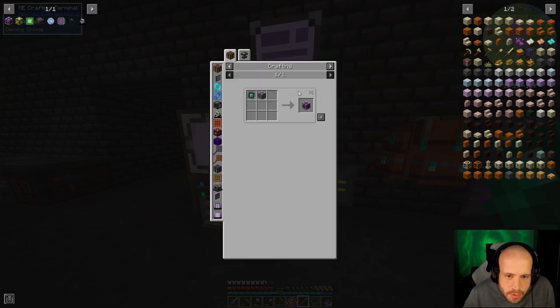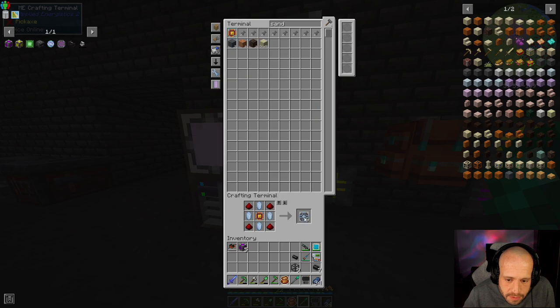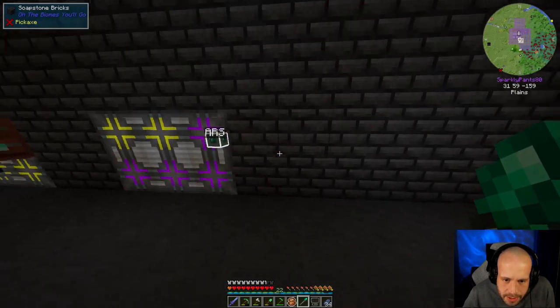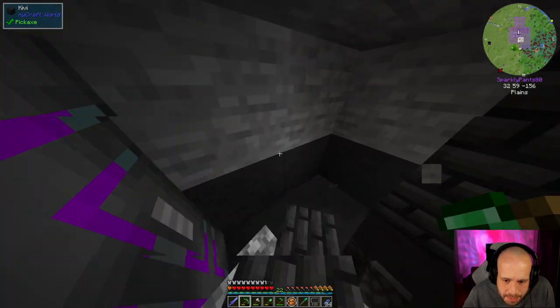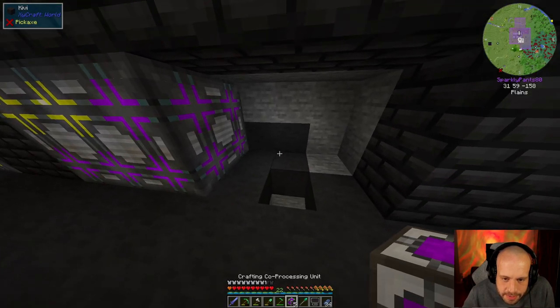That could go into the system, and we want five of these and three of these, which means we need three of these, which means we need nine of these. Then three of these, three of these. This is just going to be a quick and dirty additional crafting CPU that's capable of fully utilizing all six sides because it's got the five crafting co-processors.